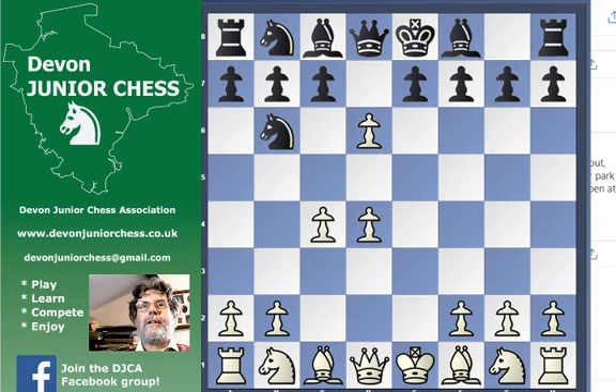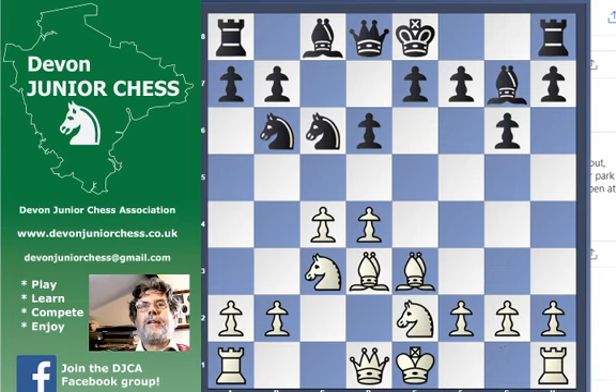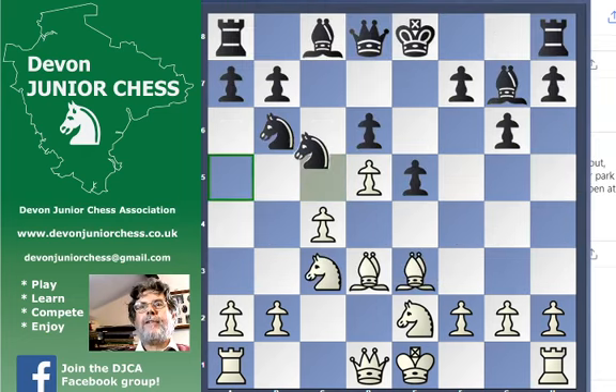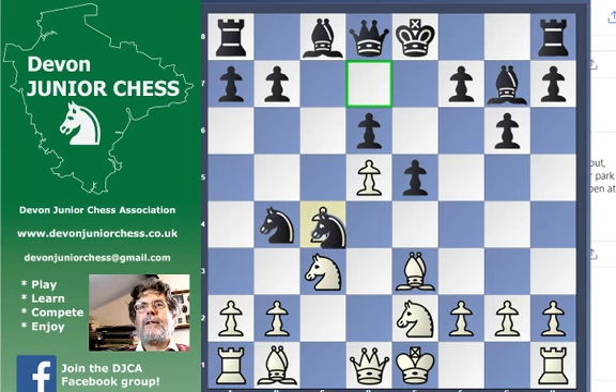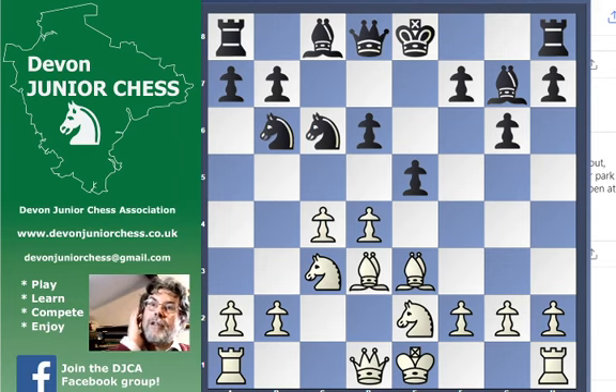The other way of capturing back on d6 is c takes d6 — same sorts of ideas really. Put your pieces on natural squares, knight ge2, and if e5 I think just d5 here. If knight to b4, we've got our problem on the c4 square, but in this position you can drop back to b1 again, and if the knight takes on c4 you've got queen a4 check. So you can keep your pawns after all and support it with b3. Same sorts of ideas — you're going for sensible development and a bit more space, but not so much space that you find it hard to defend across the piece. So that's Alekhine's Defence.